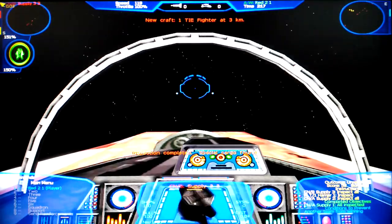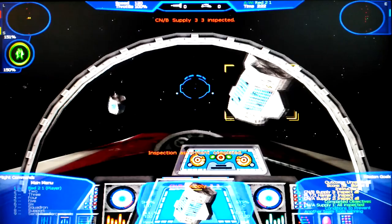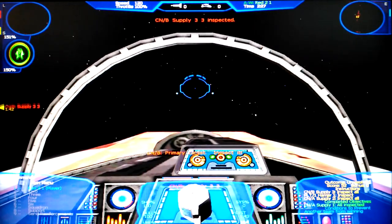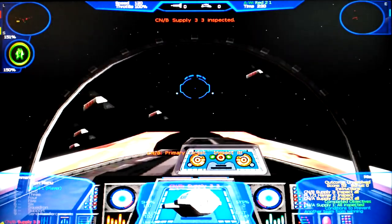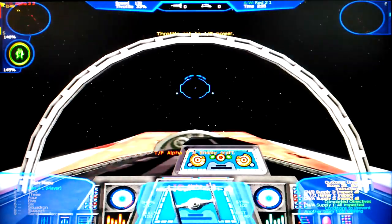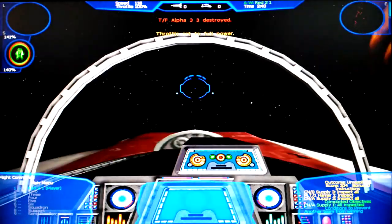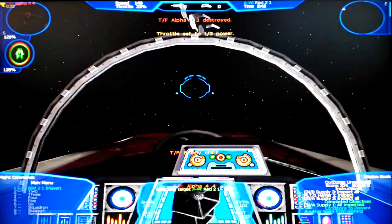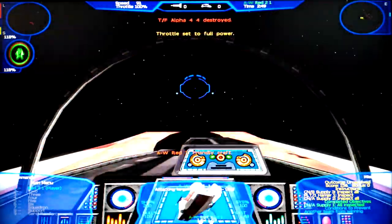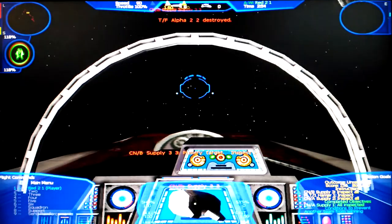Let's go faster. We got wine here, and we got more wine over here. Got a threat indicator — this one's trying to sneak up on me. I can see the TIE fighters are attacking me. My wingman is still alive, so let's go back to the container.